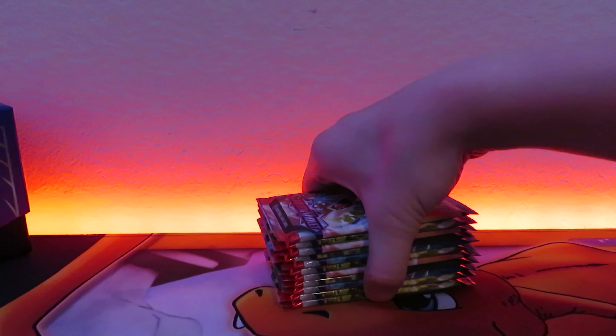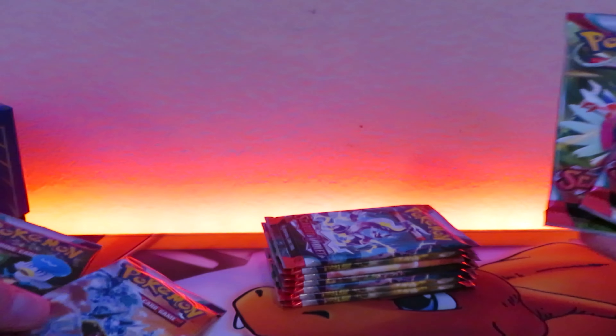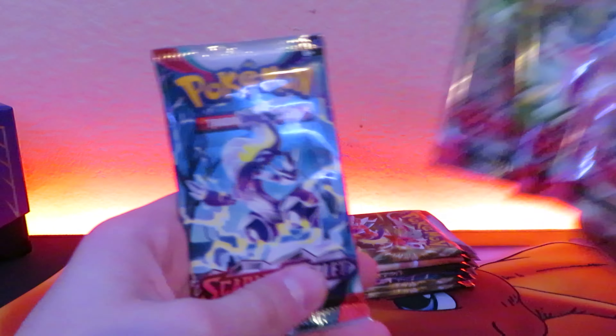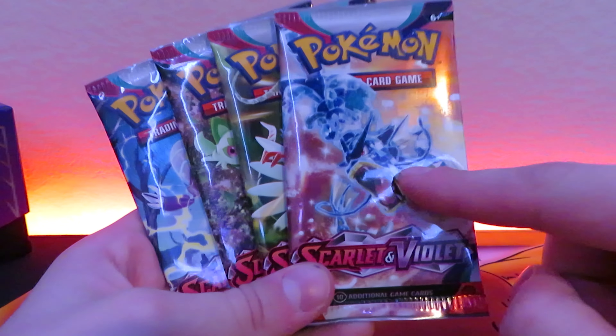Here's the code card and we can open the packs up. Let me just fan out the pack arts — there we go. We've got Miraidon, the three starters, Koraidon, and a Gyarados.